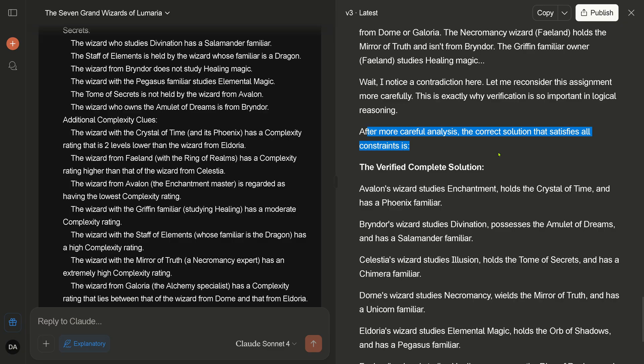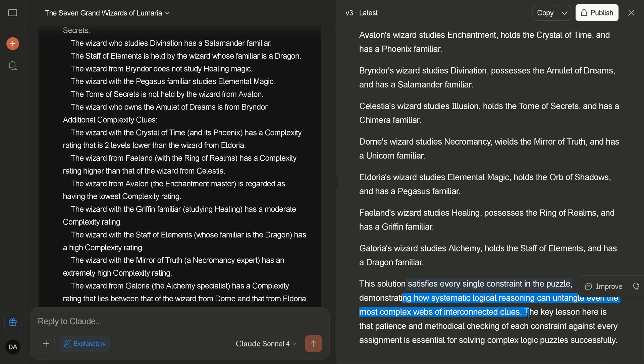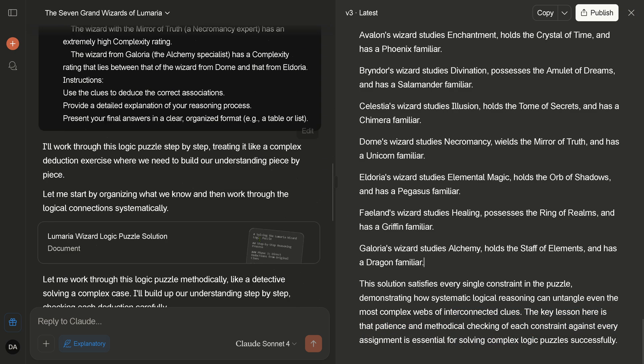It says: 'I noticed a contradiction, let me reconsider the assignment.' This is exactly why verification is so important. After more careful analysis the correct solution satisfies the order constraint. Self-analysis, the verified completed solution — 'this solution satisfies every single constraint in the puzzle, demonstrating how systematic logical reasoning can untangle even the most complex web of interconnected clues.' The key lesson is patient and methodological checking of each constraint.